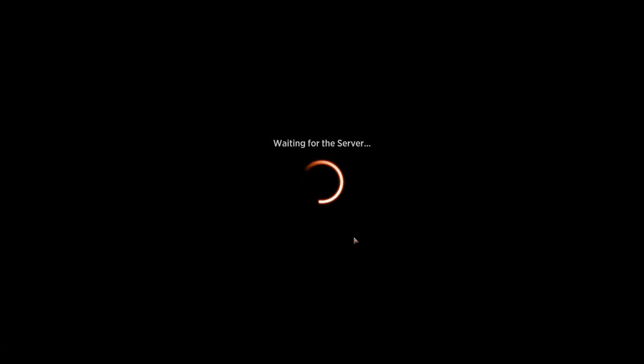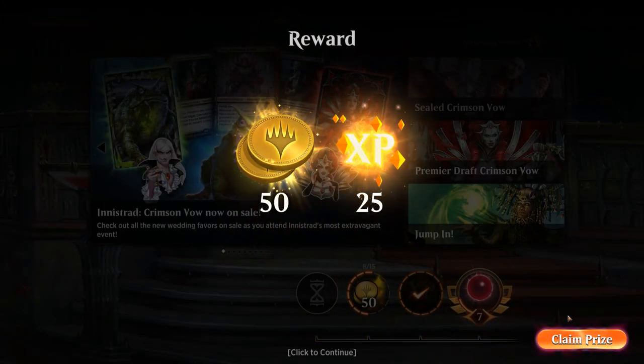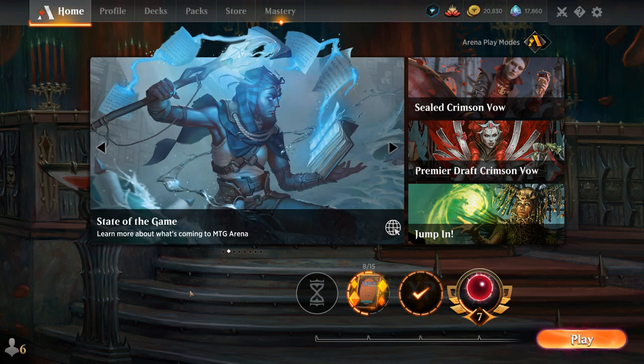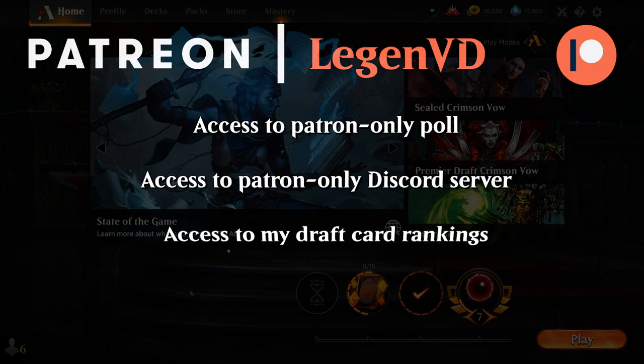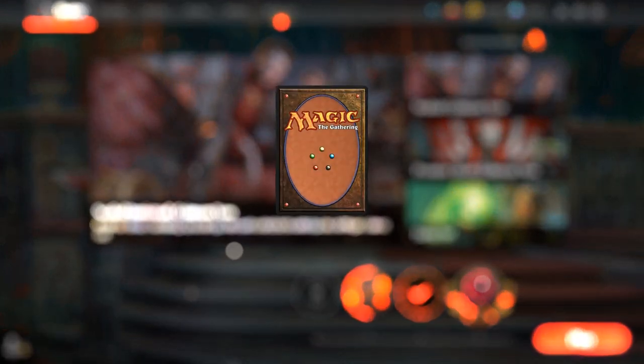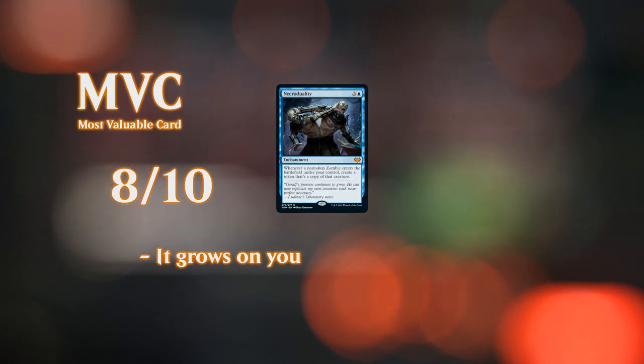Overall, Blue-Black Zombies has some legs to it. The new additions definitely improved the deck significantly — a few copies of NecroDuality go a long way, and Headless Rider especially has done a lot of work in testing. Pretty happy with how the deck performed today. It's still going to be unfavored against the various Epiphany combo decks in the format, although additional copies of Overcharged Amalgam could potentially help out there. That's going to do it for today's gameplay. You can always become a patron to vote on which deck gets featured next. Thank you for watching, hope you enjoyed, and as always have a nice day.